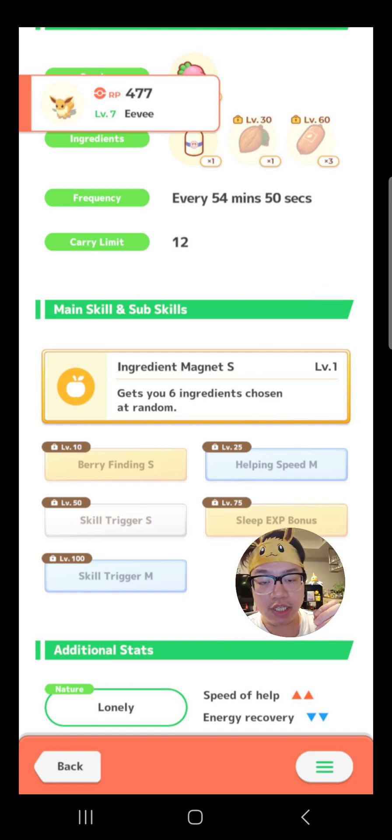Just to keep the conversation as simple as possible, I'm going to ignore the sub-skills at level 50, 75, and 100. That's because these things are so late game that the game might have changed a lot by then — maybe new Pokemon would have been released. It's really pointless to talk about those right now. Level 75 and 100 are not even unlocked yet; we are currently capped at level 50. So let's just focus on level 10 and level 25, and of course the nature, which is great.